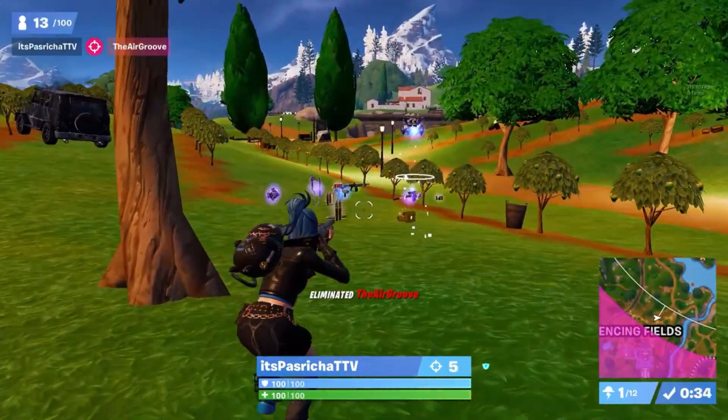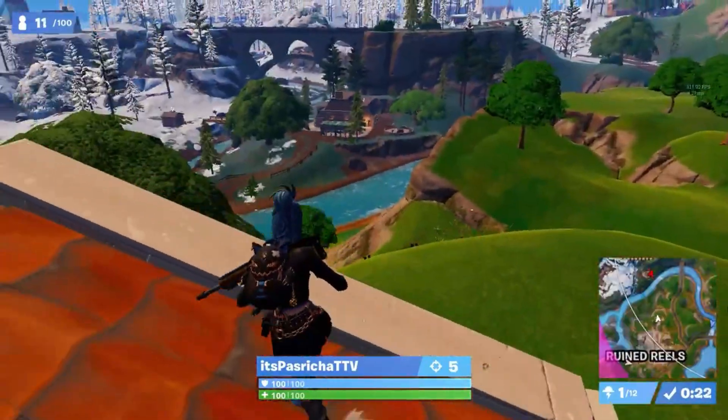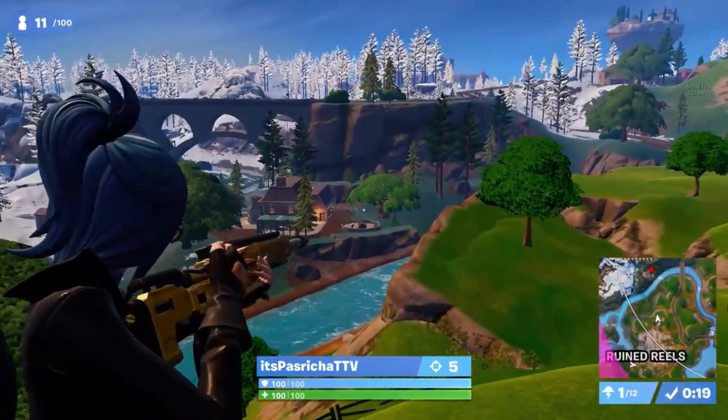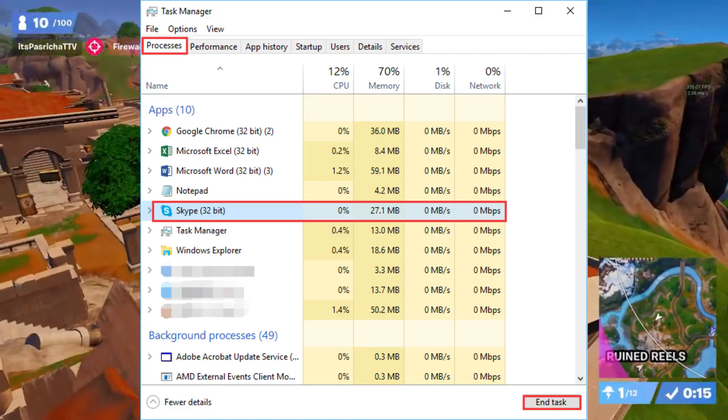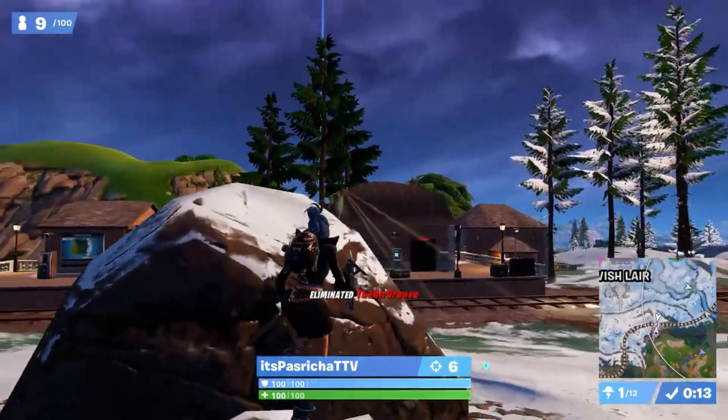Now let's clear some digital clutter. Step 5: Closing Background Apps or Windows. Close every background app or window that's hogging up your system resources. Fortnite deserves your system's full attention, right?